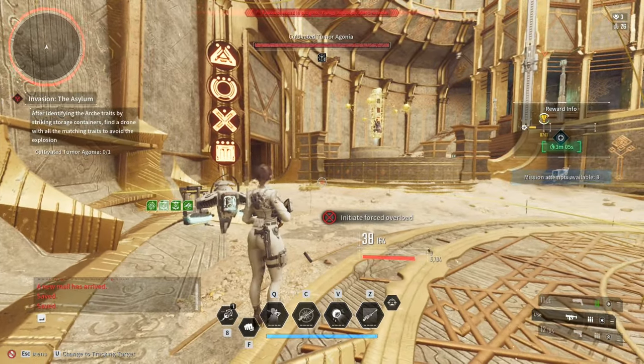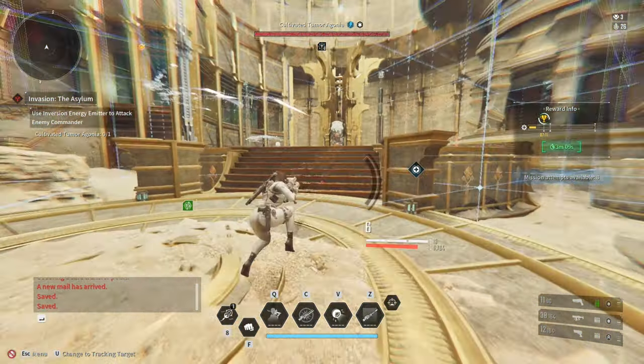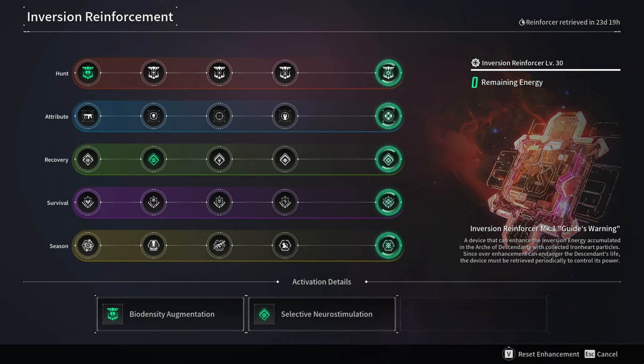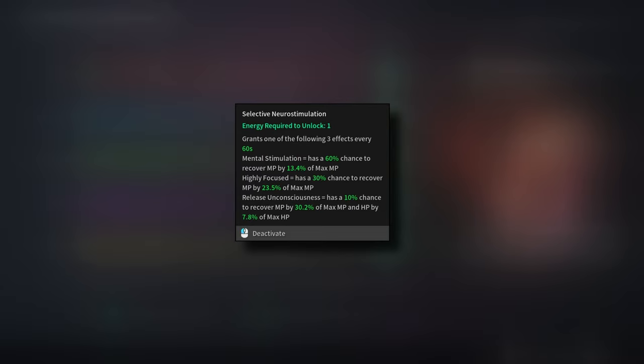But when it comes to void intercept battle, you have to use the elemental immunity modules as they provide you with more survivability. For the inversion reinforcement, go for biodensity augmentation, which increases max HP by 9.5% every time you defeat an enemy, and this can go up to 5 stacks for 30 seconds. Selective neurostimulation gives you a 60, 30, and 10% chance to recover MP every 60 seconds.